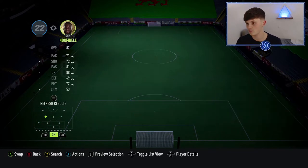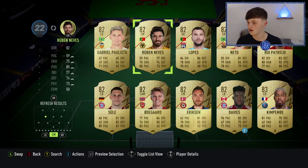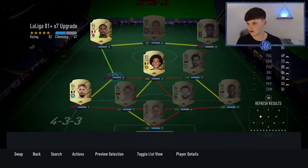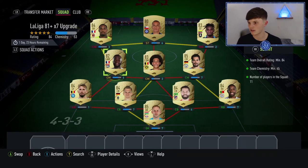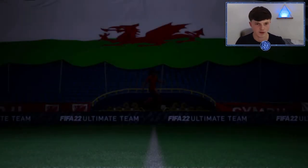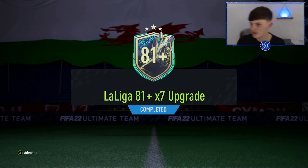An 82-rated player — I'll take that. Let's see if we can do an 81 — no, so an 82 does it. We'll stick Don Belay in and that one's done as well. Really easy 84-rated squad with nothing else in there. I probably shouldn't have used Don Belay as he's in my league team at the moment — oh well. 81-by-7 for the La Liga TOTS.